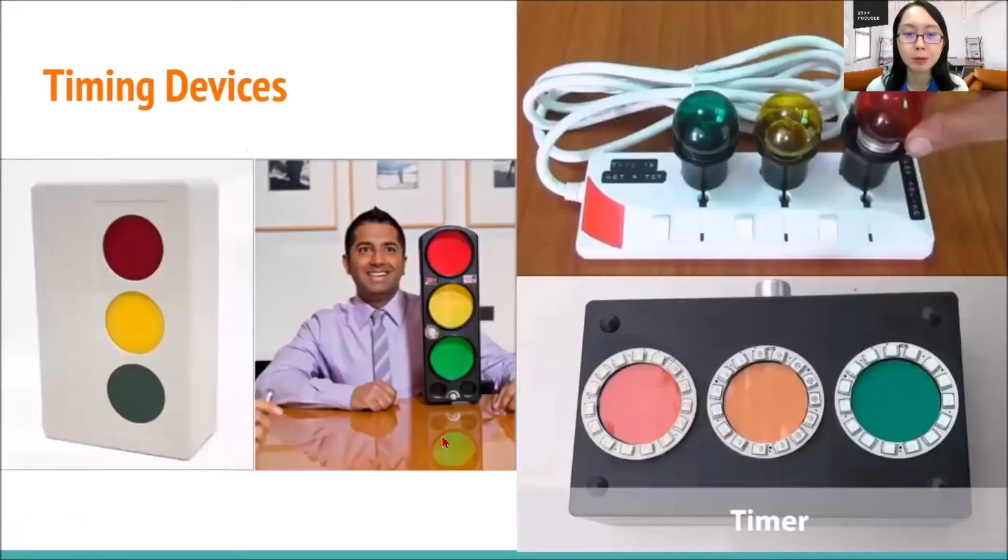Now let me show you some pictures of those timing devices that many of us have missed because we have been online for more than one year. Here are some of the devices that Toastmasters clubs use. The first one, if you can see, is an automated timing machine. You just need to key in how much time for that particular speech and it will automatically change when the time is up. So the timer basically just needs to input the time and then wait for the lights to turn by themselves — it really looks like a traffic light.